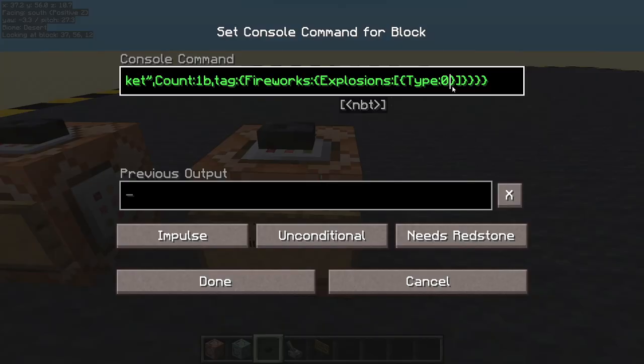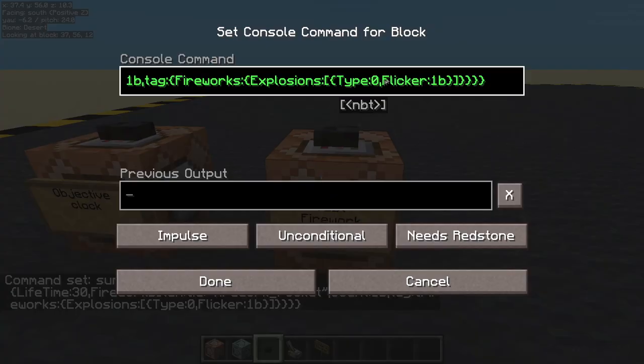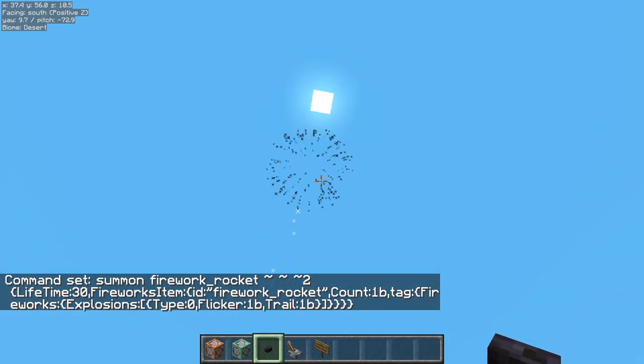Let's set type to one. Let's add some flicker — I think you have to have flicker really, because it gives you the crackle and they twinkle. Nice. Let's also give it a trail, and now you'll see each one has got trails and flickers.